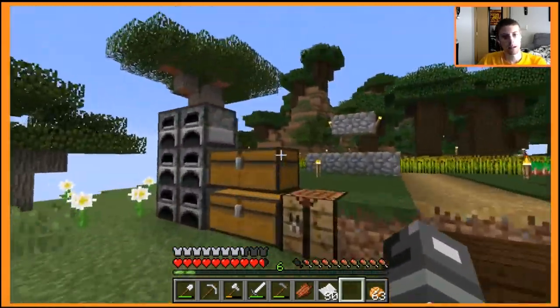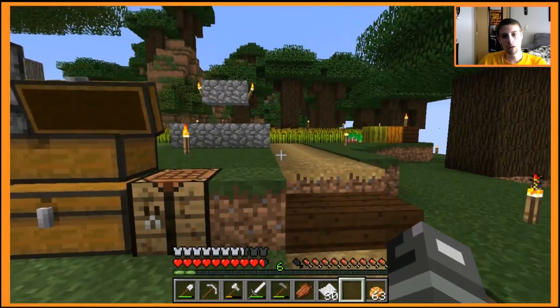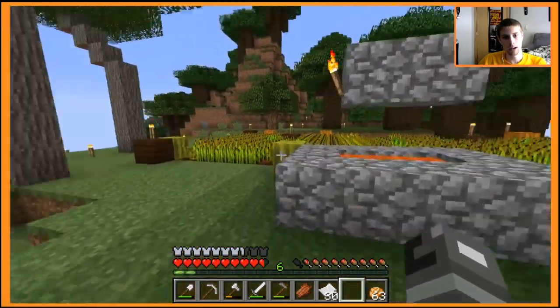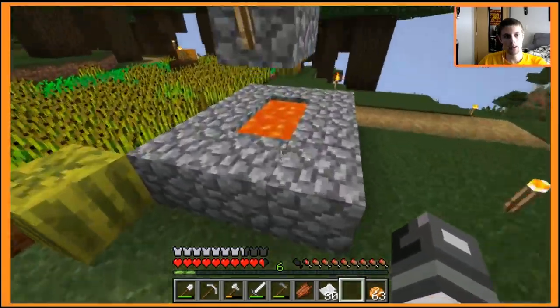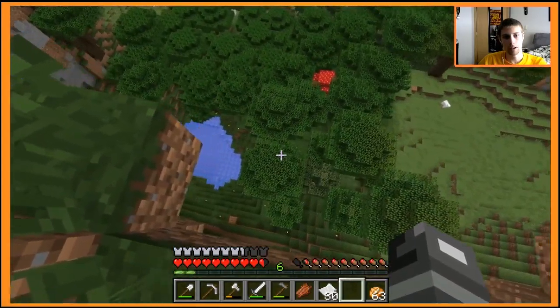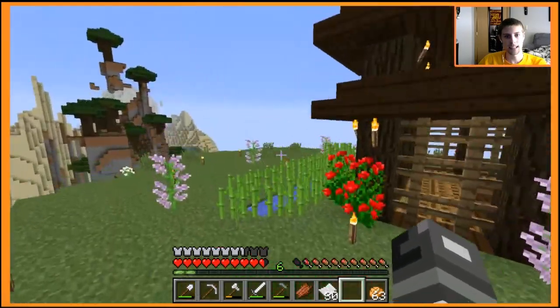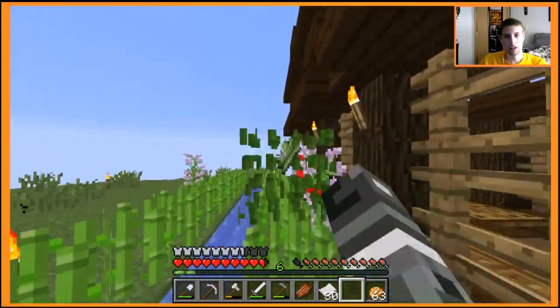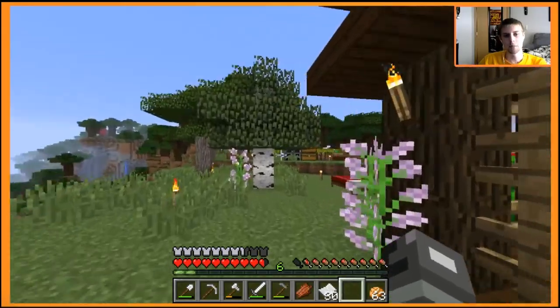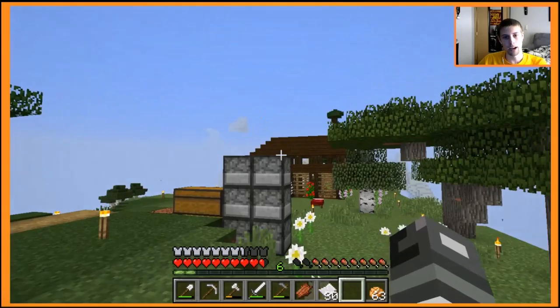This chest is just full of blocks. These are from the village - I smashed all of the bookshelves and got books from them, then remade them into bookshelves for when we get the enchanting table, which we could actually do right now but I'm too lazy to go mine some obsidian. This right here is just a little thing for some lava I picked up in case we ever want to use that. Let's see if there's a crop grown - I want to get at least a stack.